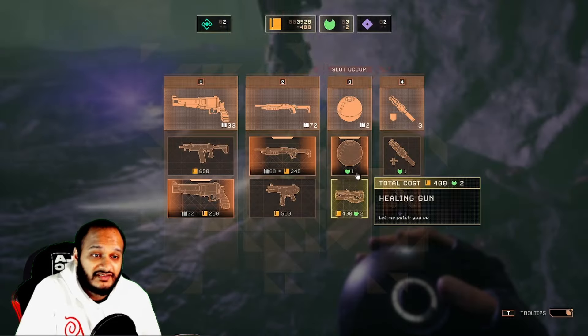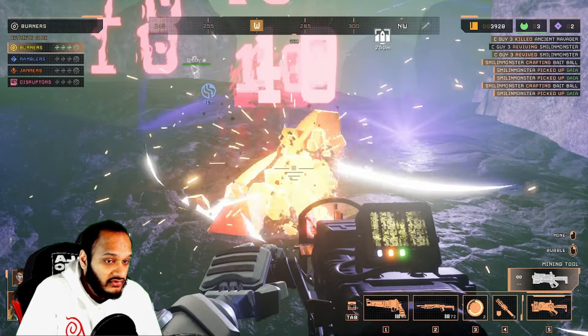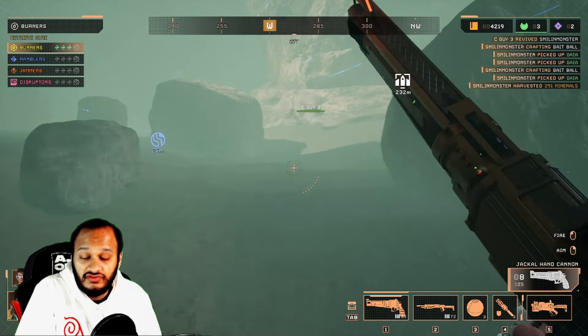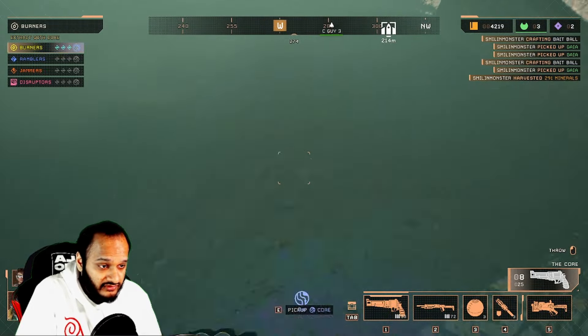To craft ammo, press tab or I to access the inventory menu, then select the same gun you are using. Crafting ammo costs a fraction of the full gun cost. For instance, crafting a stack of 24 ammo for the hand cannon costs 200 minerals, while crafting the hand cannon itself requires 800 minerals.